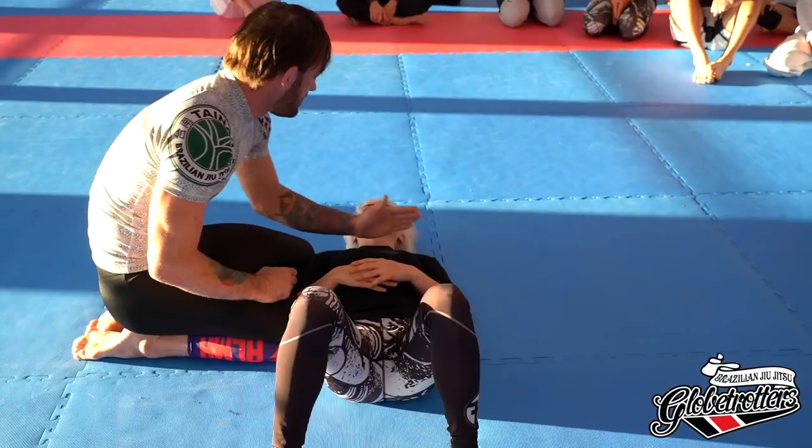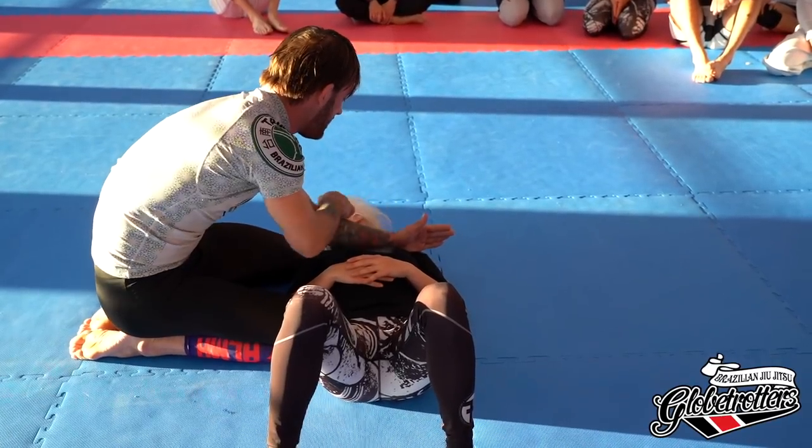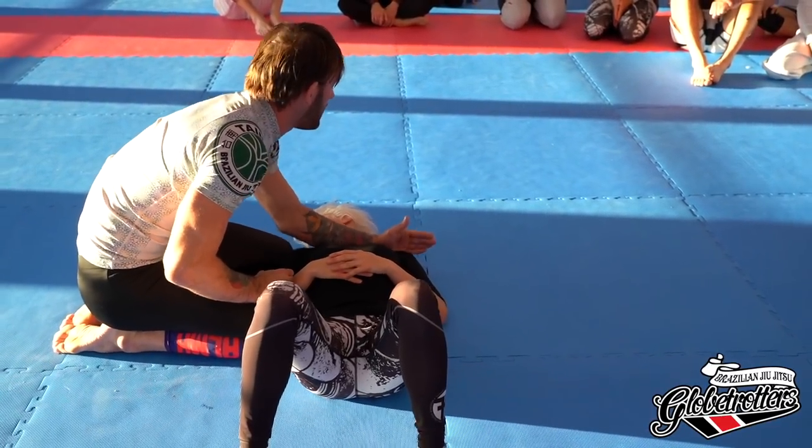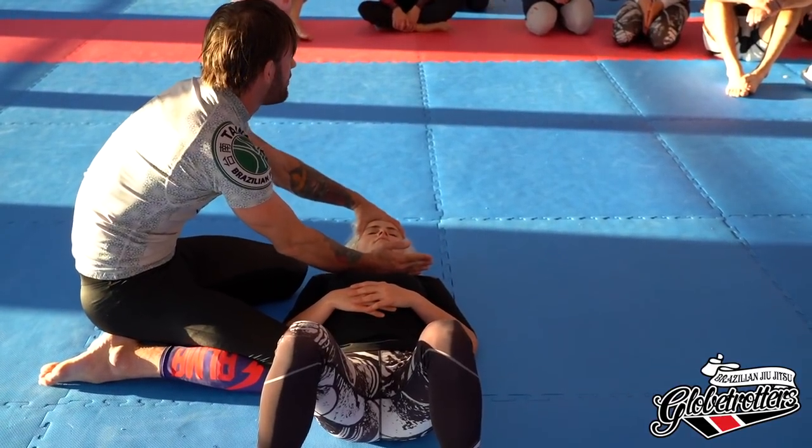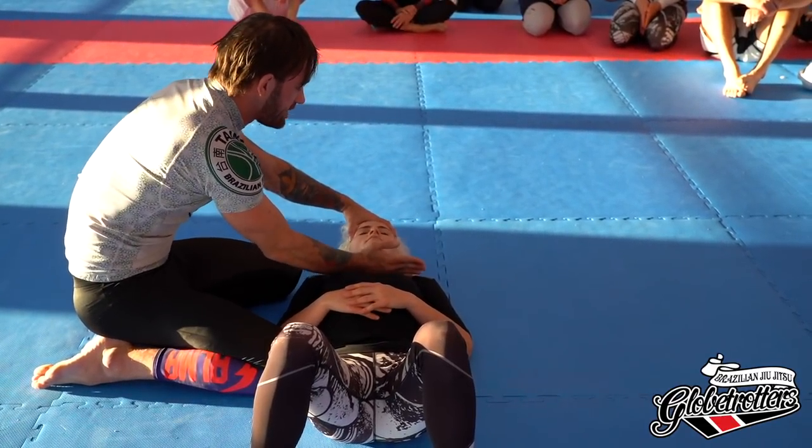The second rule: if Riz turns her head, I'm no longer hitting her windpipe. So I need a straight bar, and I have to somehow control the directional turn of her chin. If she can't turn, she gets pressure here.